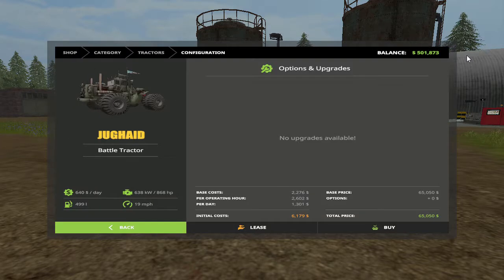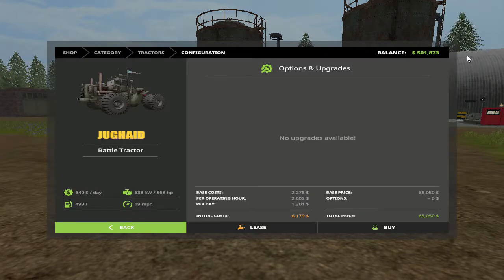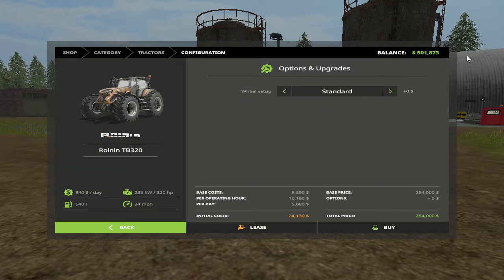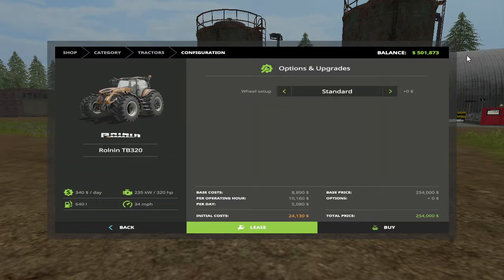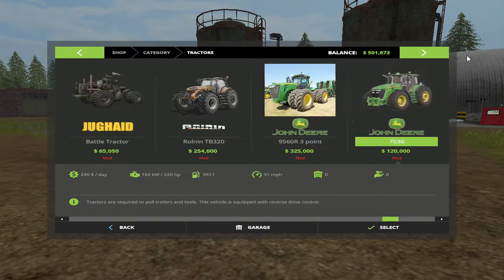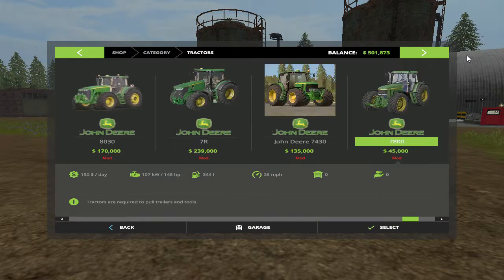But this right here I want to show y'all — the Juggler Battle Tractor, 868 horsepower. Yeah, you can already see some of the equipment for it. We do have this in here — 320 horsepower with rear twin wheels and that's all it has. So that's the sum of them I was going to show you.